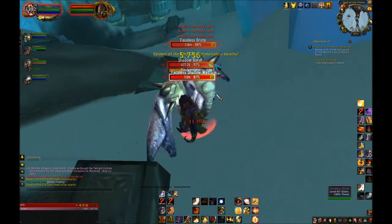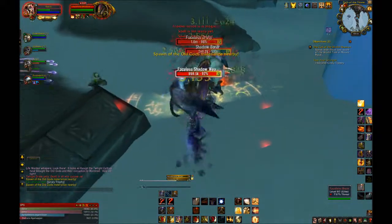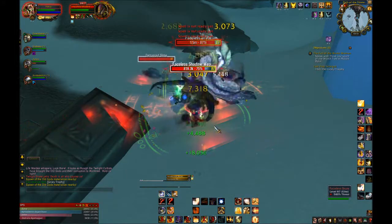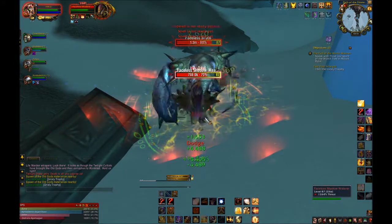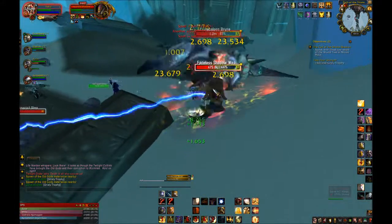Guardian of Ancient Kings is your big cooldown, reducing 50% of damage for 12 seconds on a 3-minute cooldown. This will be for those really big hits or if all your healers are dead — good luck with that.